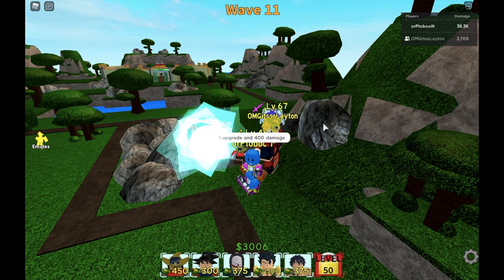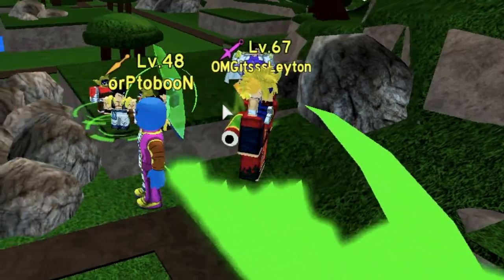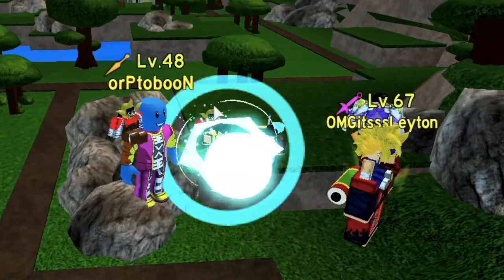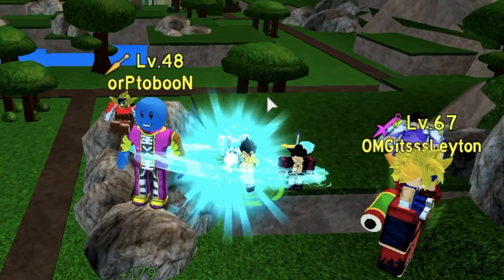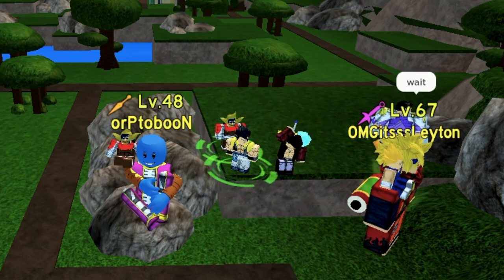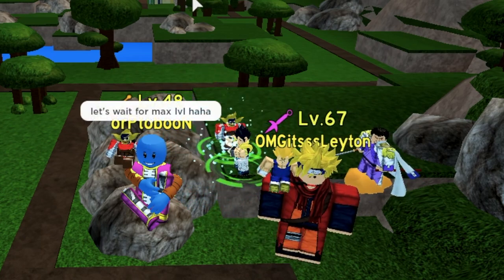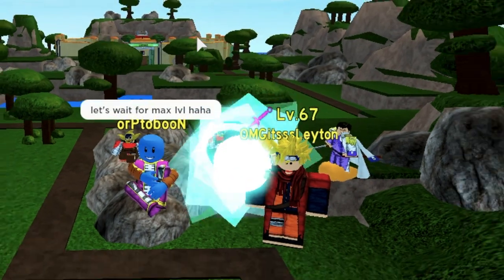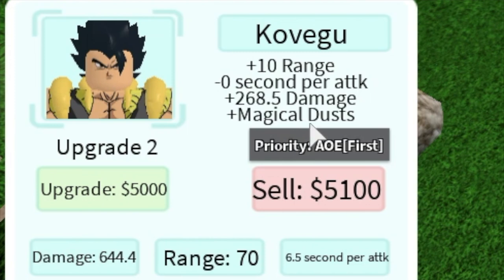There you go — Shichibukai, one of the seven warlords, though I think they're disbanded now. It really looks cool having these two on your side. I've used Yusup and really like him — use him at the start of the game because he can tank enemies until wave 15. For the next upgrade you need 4,000 and your range increases by 5 and damage by 240.